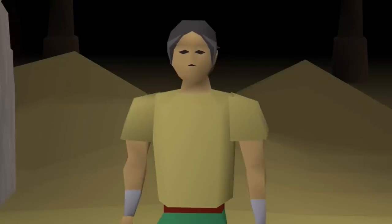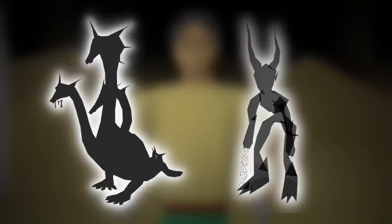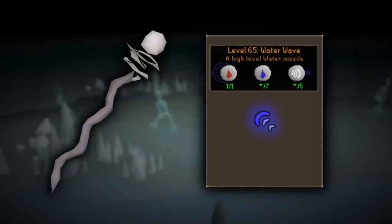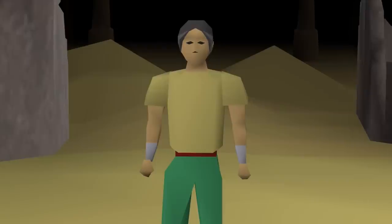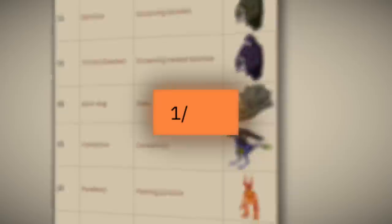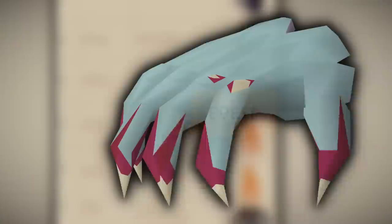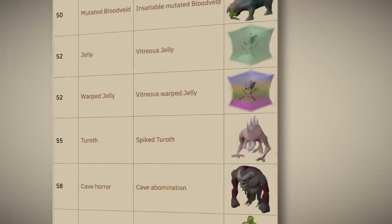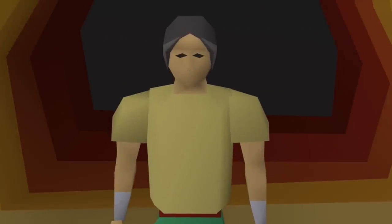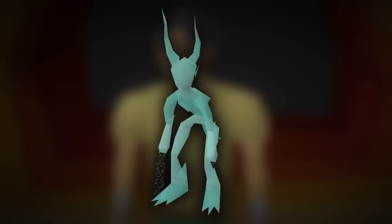There is an item in Old School Runescape that can only be obtained from two different sources, and both ways are kind of strange. The item is the Mist Battle Staff, which is an elemental staff that provides unlimited air and water runes. The only ways of getting it are from superior slayer creatures, starting at a drop rate of 1 in 393 from Crawling Hand superiors, all the way down to 1 in 46 from Colossal Hydra superiors. The second way is from Water Fiends at a staggering rate of 1 in 3000.